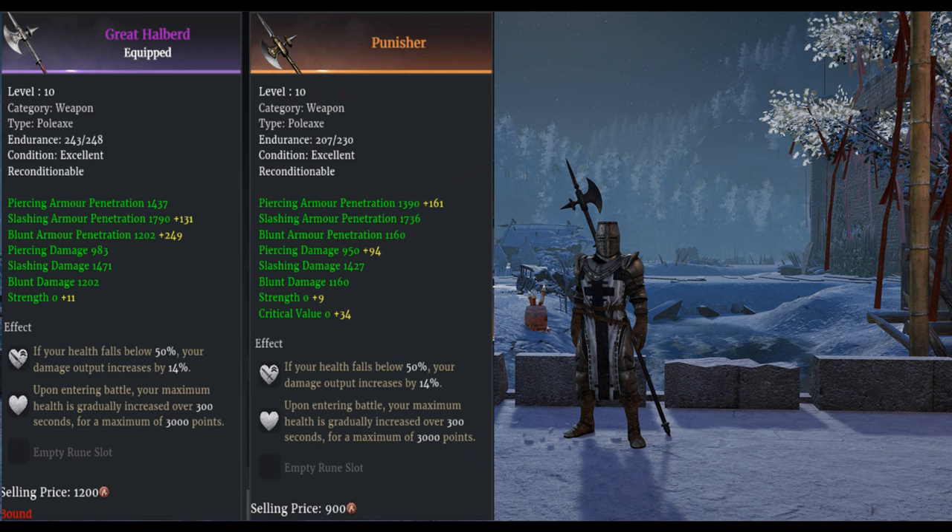Here we have a Legendary Punisher and a Great Halberd. First, let's look at the runes. The first rune is: if your health falls below 50%, your damage output increases by 14% - that sounded pretty good so I threw that in. The second rune: upon entering battle, your maximum health gradually increases over 300 seconds for a maximum of 3,000 points. 300 seconds is five minutes - it's a slow increase, but eventually you get to 3,000 points. I almost wonder if you'd want two Punishers - one with this health rune - because at the beginning of a siege it can take up to five minutes for things to really get rolling. But once you die that first time, five minutes is a long time to wait for 3,000 health, so you'd almost want to swap it out for something else.